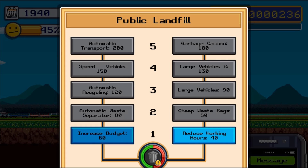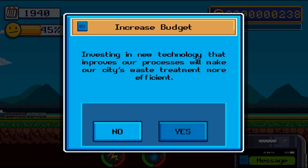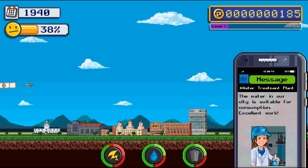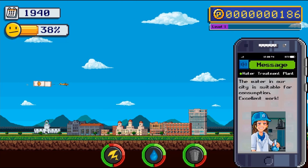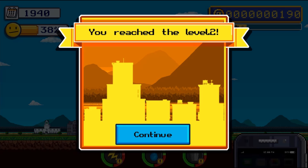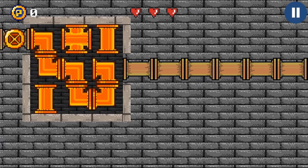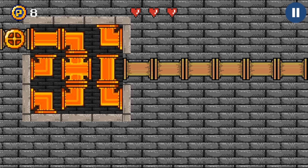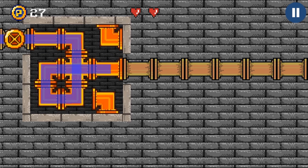As the mayor, you need to manage a new city by taking care of the water, electricity, and waste departments. You will make decisions on what you would like to do to improve each department. Click to select your choice of item you wish to purchase depending on the amount of points you have to spend. Use the arrow keys to play mini-games or use the mouse to drag and drop items. There are mini-games that you can play to gain more points so you are able to purchase more items.